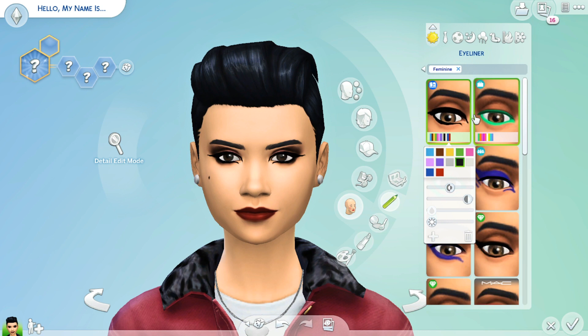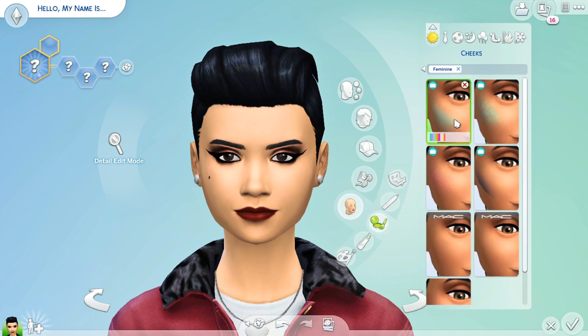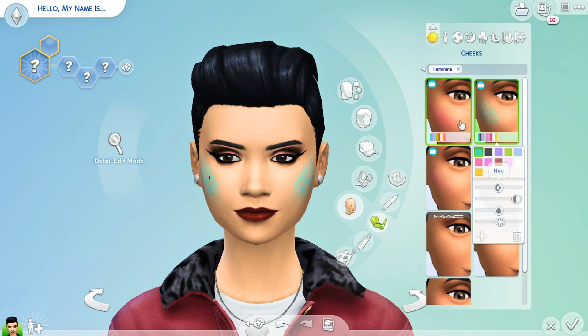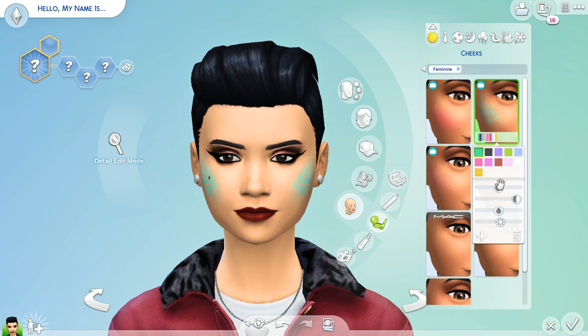I could see myself playing around in CAS for like hours just because of all of these new features. Let me just put a black liner on. Same thing with the cheeks, I'm assuming — yeah it looks like those same categories. With this one the hue category is kind of blurred out — I'm not quite sure why I can't change the hue of that one. So I guess some of the features won't be able to change for some items, but for others all of the features are available. We still have hue, opacity, saturation, and brightness.